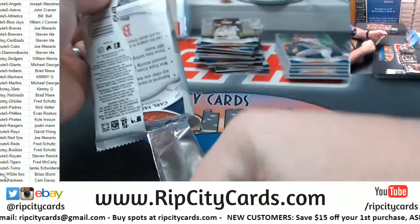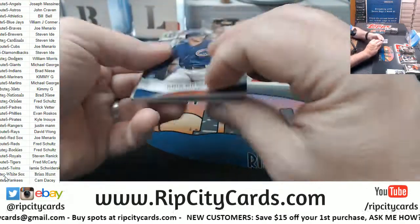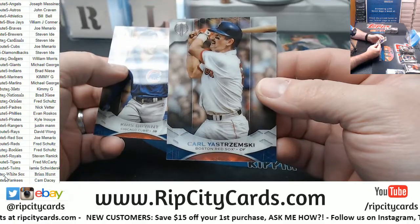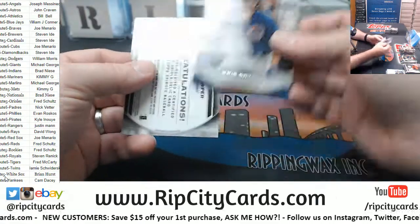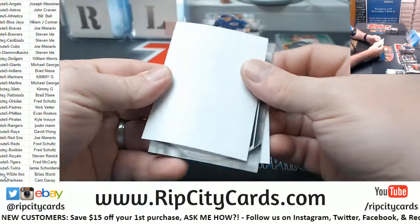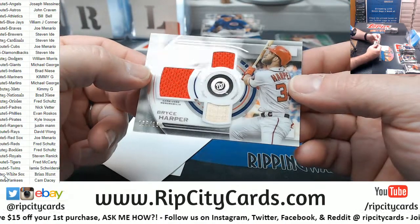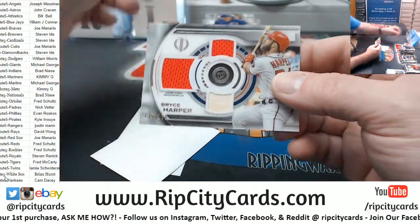All right, last case — this is where we get our '51 Topps and our Twins and our Mariners. Yastrzemski Red Sox, Bryant Cubs, and a Harper swatch for the Nationals to 150.